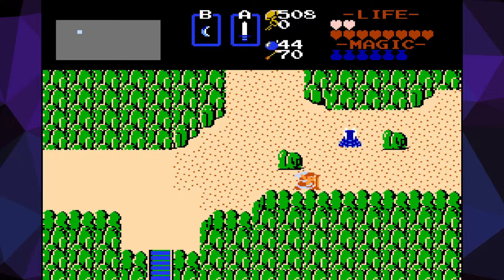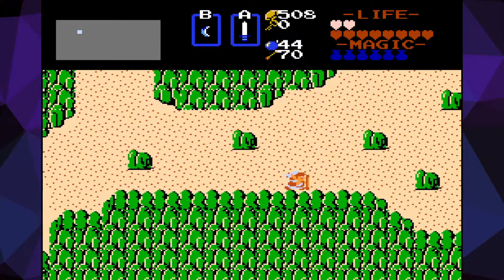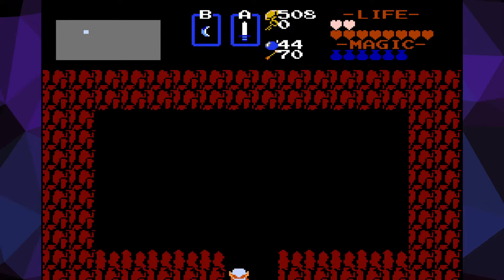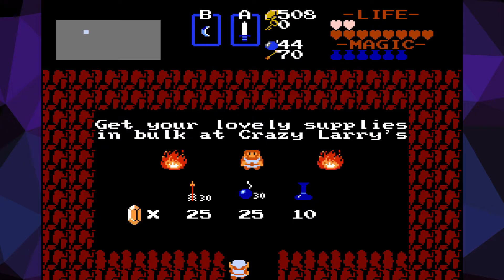Okay, here we are — into the desert. We have a thing right here, by the tip of this arrow. Crazy Larry's. That is a better shop. Bottom line, this is a good shop. And here's another hint: the lizard has an additional treasure for you to find.